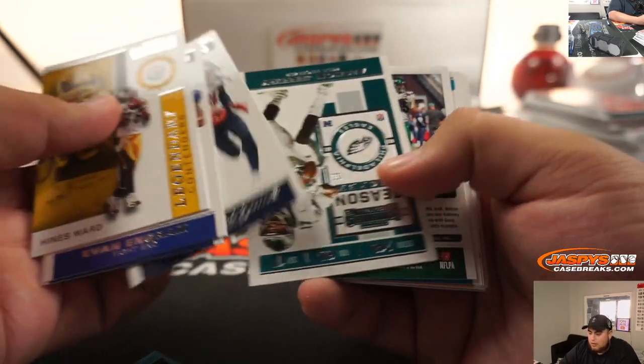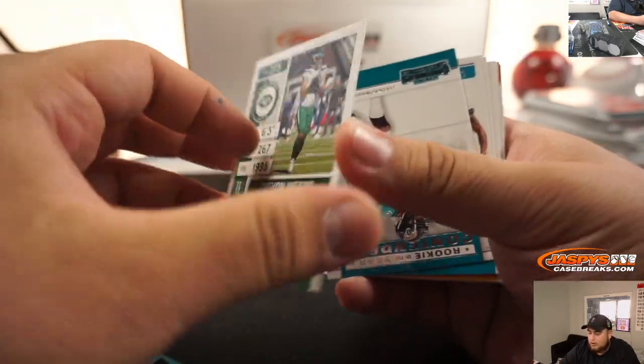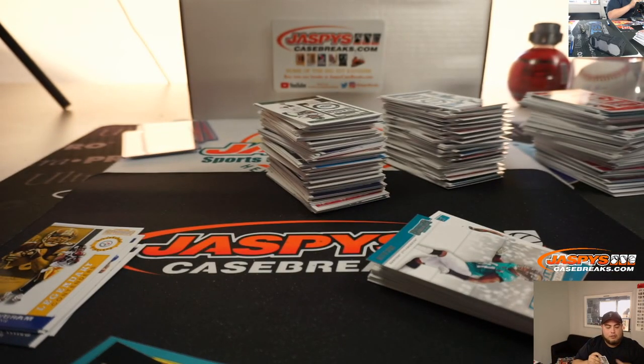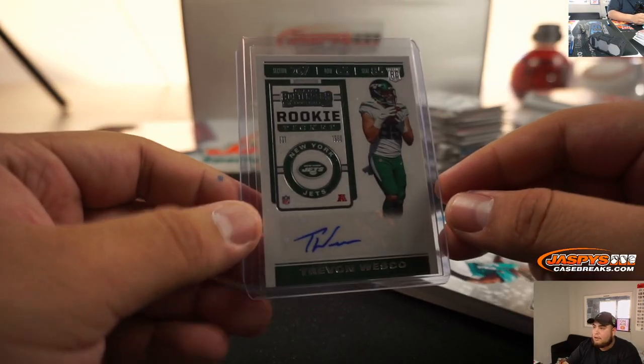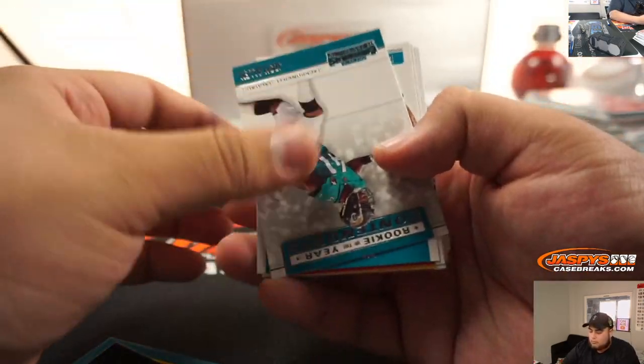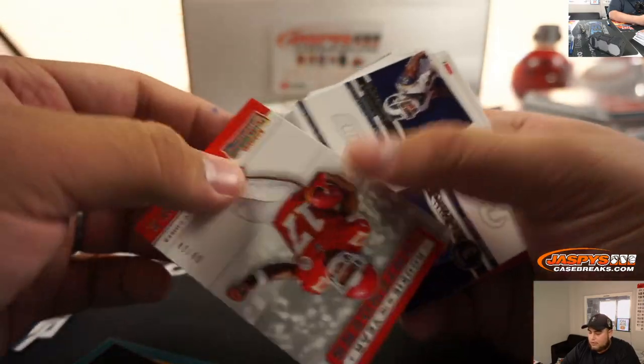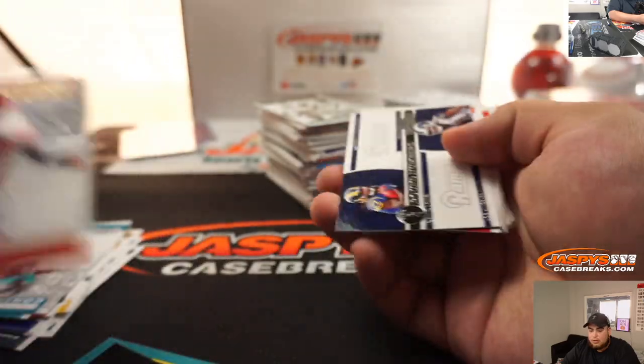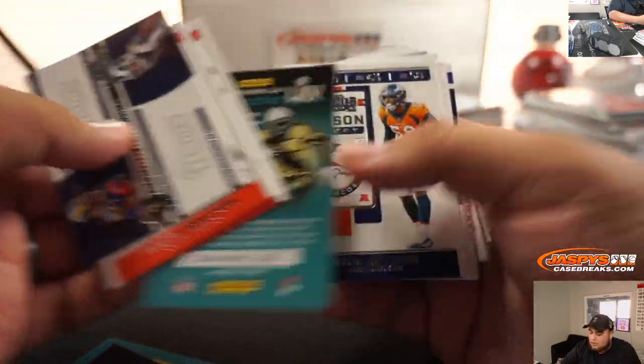What do you have? The Titans in this, right? We still have a couple boxes left. Hopefully we can get you like an AJ Brown. To 49 - Rookie of the Year Contenders being cool, Harden. Yeah, we got a Stafford auto to 10, some other cool stuff.